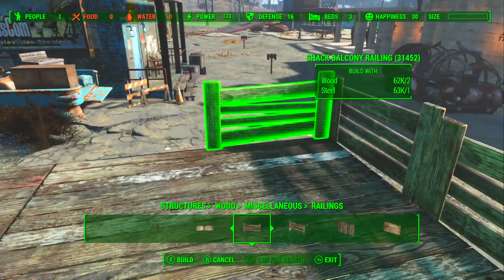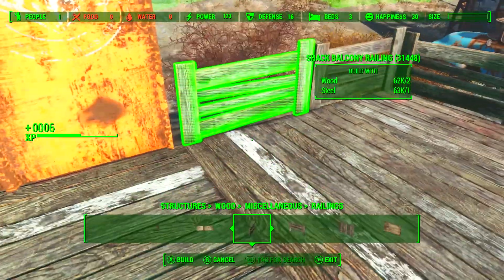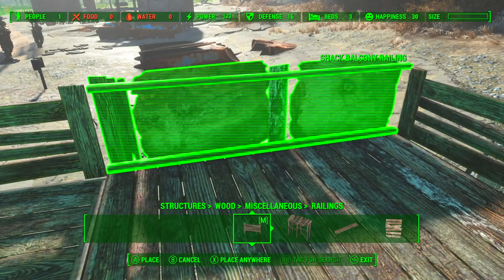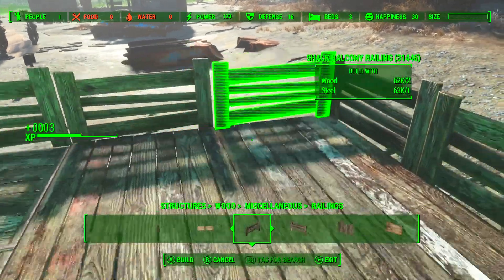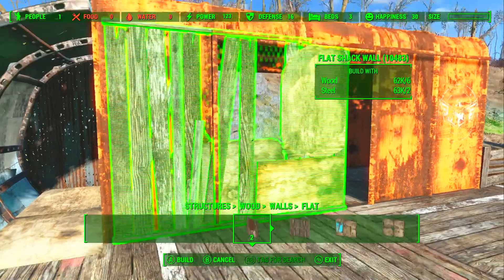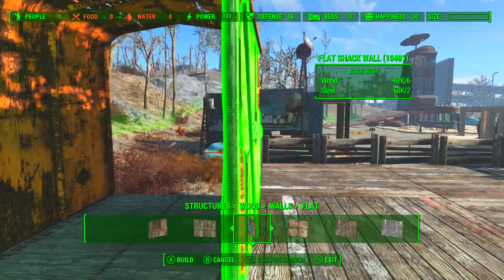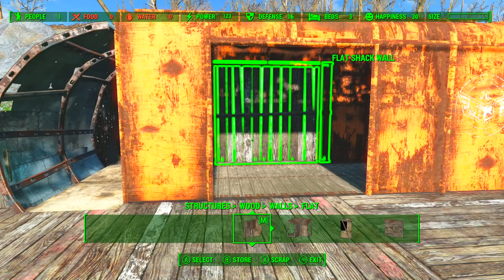This is pretty simple stuff — you can choose whatever railing you desire to put in here. You can vary the railings up if you like; I like to have them all the same in this one. Drop a couple in there and that's pretty much it done. We'll put a couple of walls in here, and these railway carriages are great — the walls snap pretty much straight in.